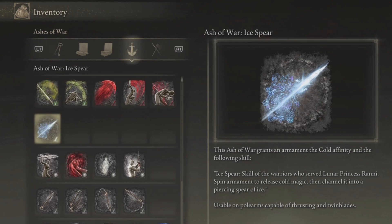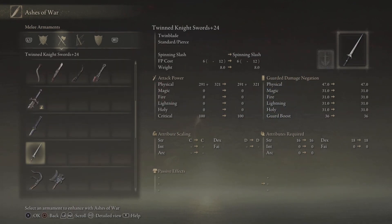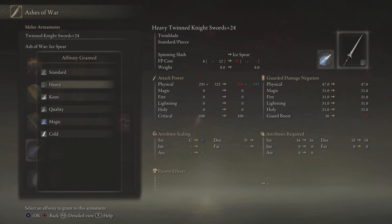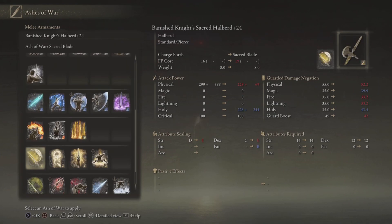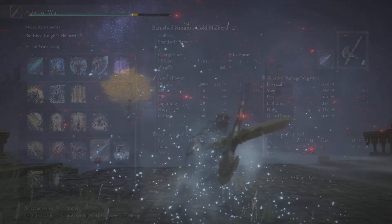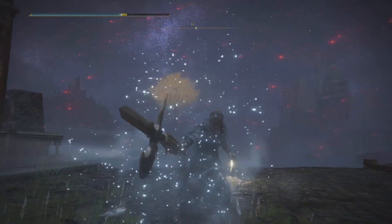Now the Ice Spear is really cool. It is the skill of the warriors who serve Lunar Princess Ranni — spin almonds to release cold magic and channel it to a piercing spear of ice. You can use this on all types of thrusting weapons and on weapons like the Twin Knight Sword, which is really cool, and even on pole weapons as well, turning your average everyday weapon into a beast capable of giving you frost damage.